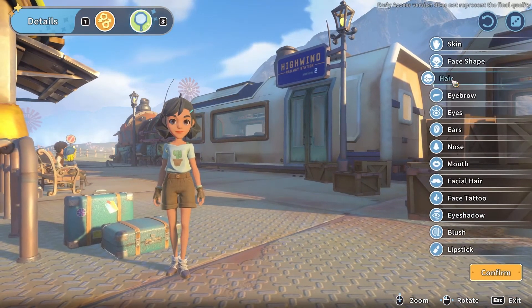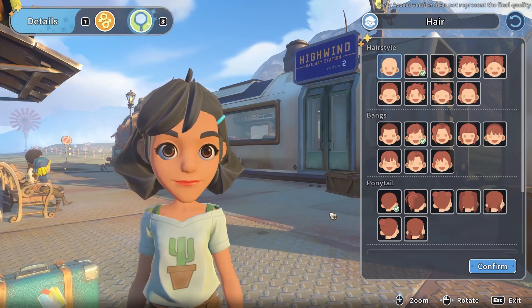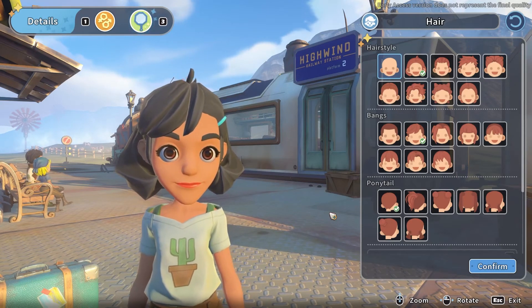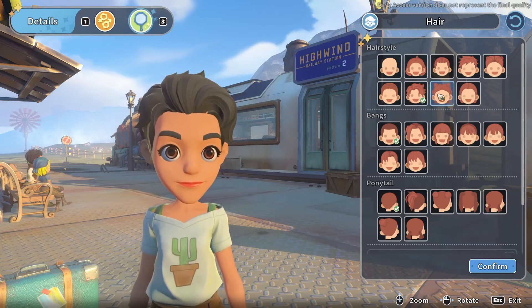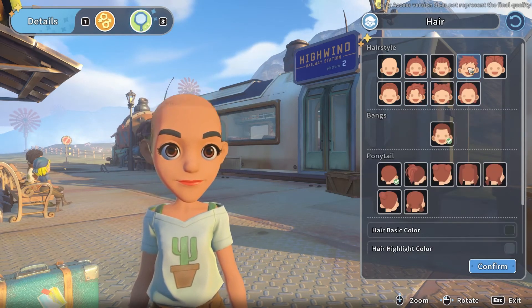We'll take the roundness down a little bit and give the chin a little more power. There we go — that's a nice face. The face templates — these three you choose from — are probably the most impactful choice you can make for your character on the whole. Pay attention to which one you pick. Actually, I take that back: the most impactful choice is probably the hair.